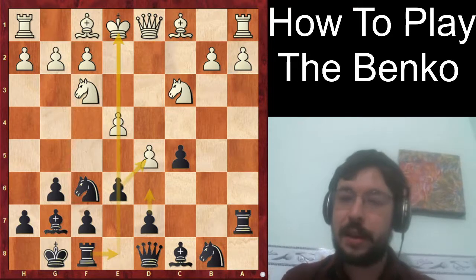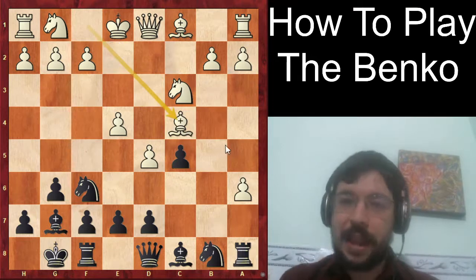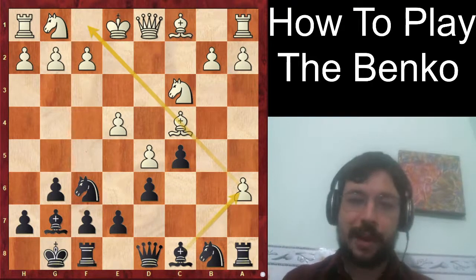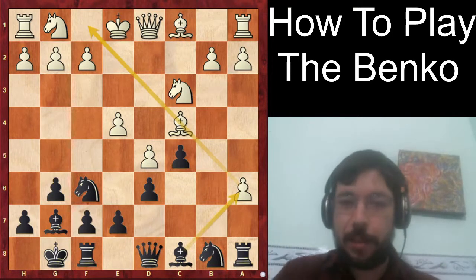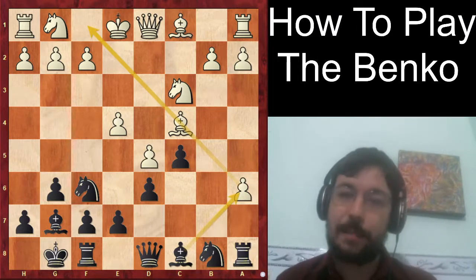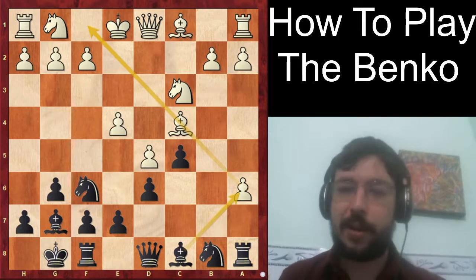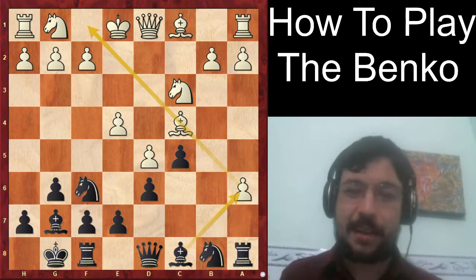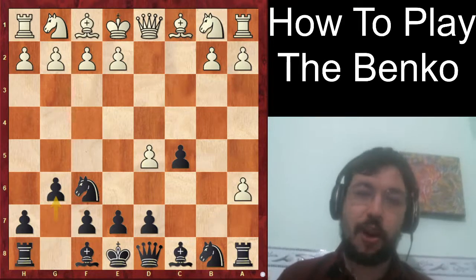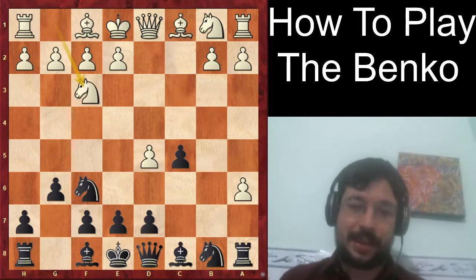I think if a couple of club players played this position a hundred times, black would emerge with a very nice plus score — that's what I mean about having a strong practical weapon as black. The move a7 is a quite nice idea trying to avoid queen a5, but black could still go e6 and trade. In this game, Gukesh did not manage to find the best move — he played knight f3, which I'd say is already a slight concession.